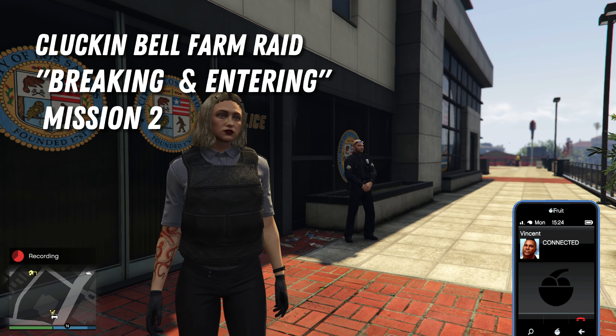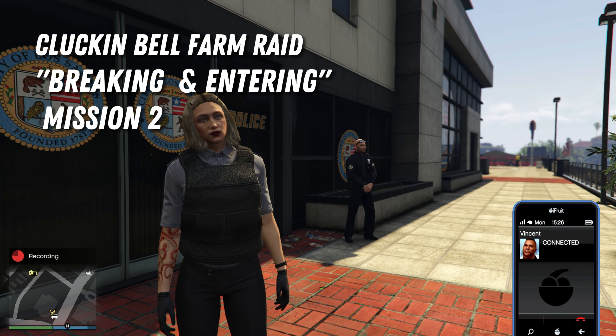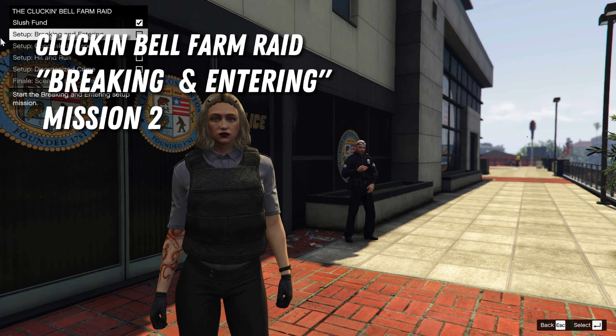All right, let's discuss a potential way into this place. The cartel are paying off employees of Cluck and Bell to use their factory as a cover. There are a couple things we'll need in order to solidify my current infiltration plan. Let's move.